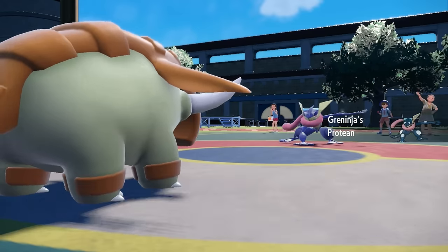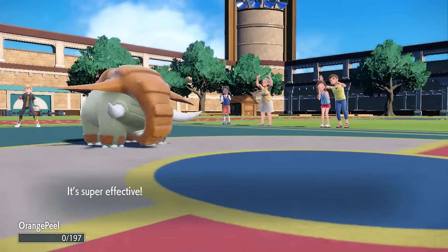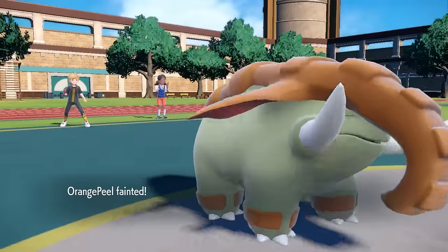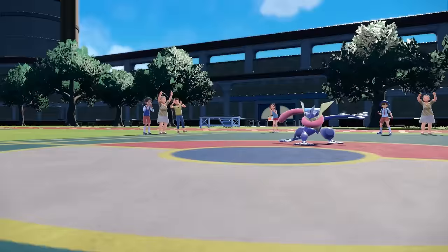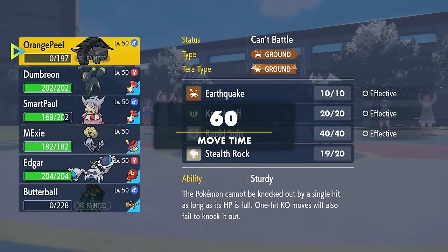However, this thing is just going to go for the Ice Beam, does turn itself into the Ice type, and that's going to be enough to take care of the Dawnfan. So at least I was able to force out the Lucario, get up that Stealth Rock, and now I'm in a spot where I do still have one more turn of Trick Room.